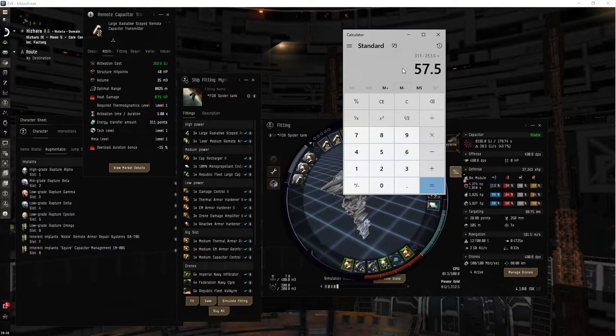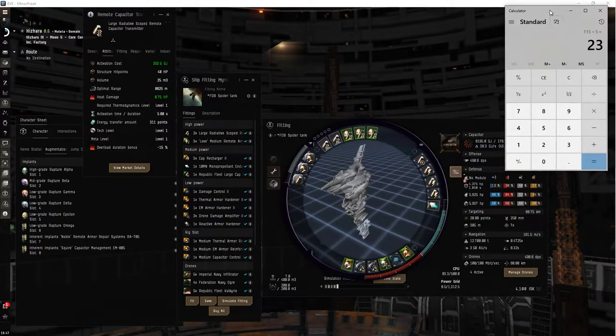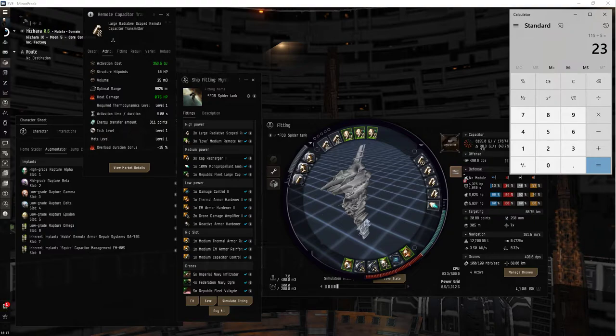So, cost is 311 minus 274. That's 2 equals 81.2, and this is times 2. So the Omega is getting 115 from these, and the Alpha is getting 81.2 - but that's every five seconds. So 1624 for the Alpha, and 23 for the Omega. That's going to translate into 61, which is pretty damn good.